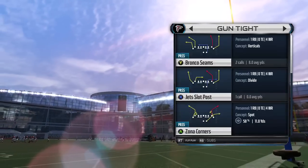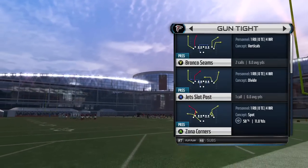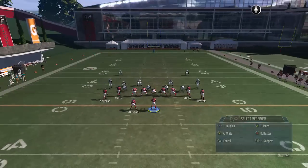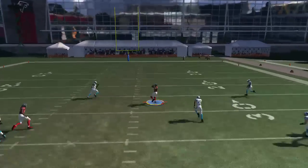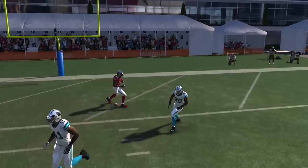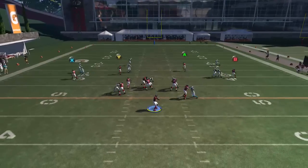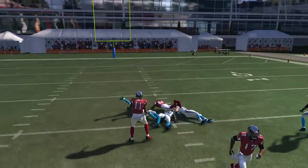The next one is going to stay in the same Gun Tight, but we're going to flip it — it's going to be the Jets Slot Post. I like to combo that off the last play. This time you put A on a streak; you can hit A really quickly as he goes through — see that tender spot again on any type of compressed set. Or you can wait for Y to clear and hit him right there, so you've got either-or option on that.